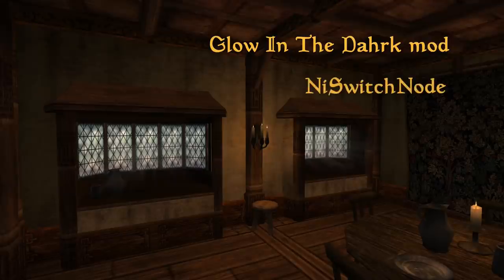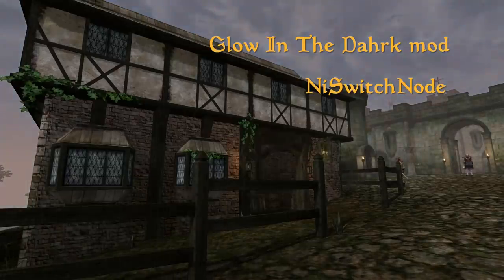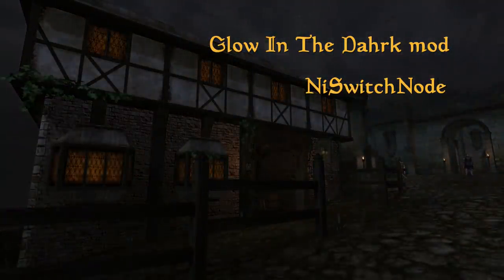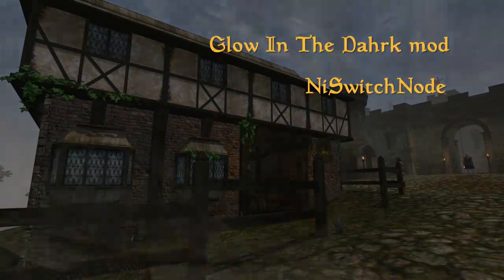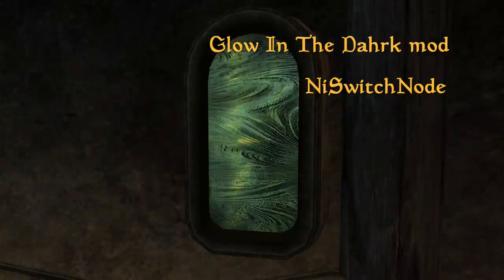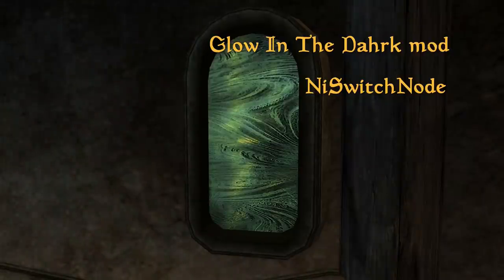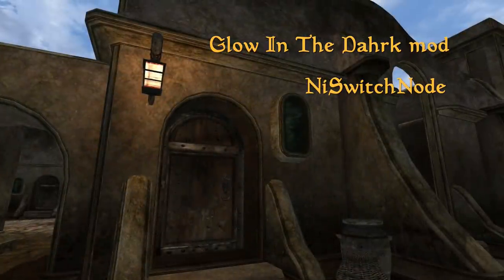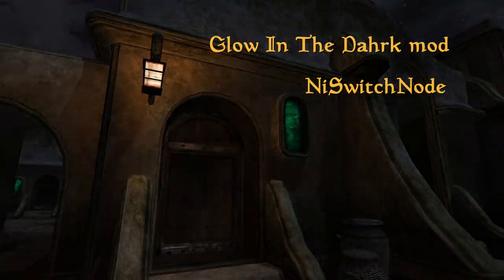Switch node support is quite versatile for making a node depend on certain game state. This is useful for making a plugin-less replacement for glowing window mods. When a Switch node is named Night-Day switch, the engine will set its state depending on the time of day and on whether the model is placed in an exterior or an interior. The same technique is used in the MWSE-based Glow in the Dark mod, and you can use assets that were made with it in mind. It's a wonderful touch to the look of any city.